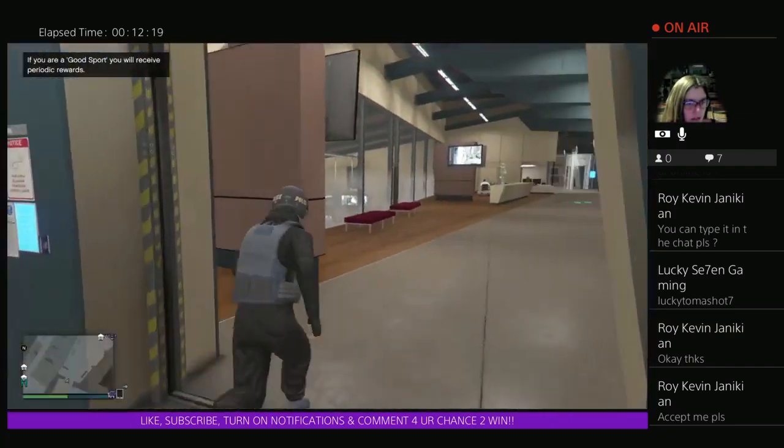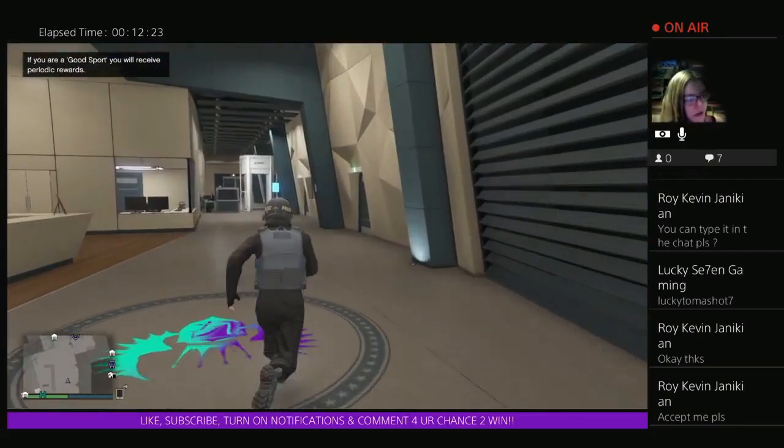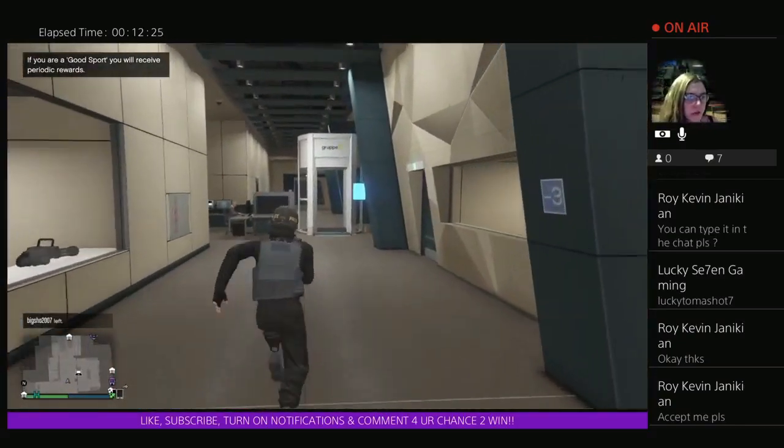To show you guys the under the map glitch — you need a Deluxo to do this one. You can use an Oppressor but it's much better if you use a Deluxo.